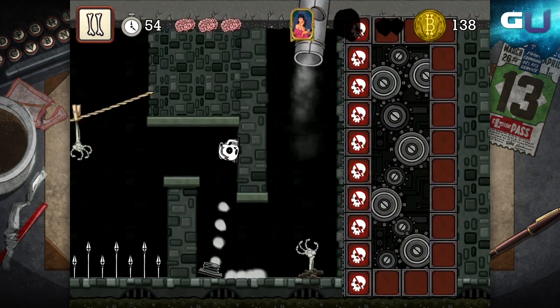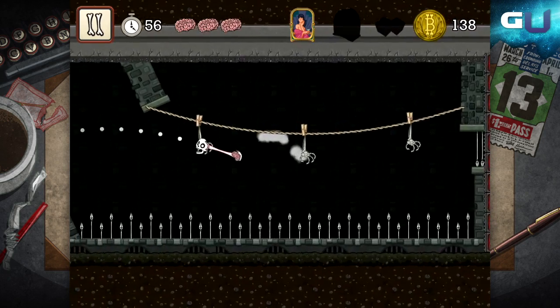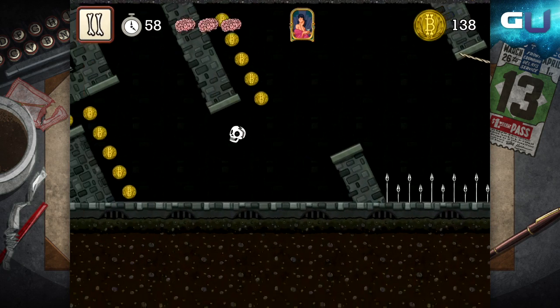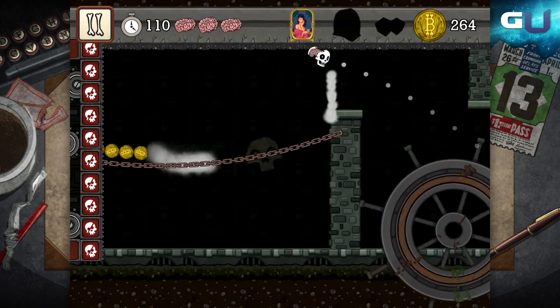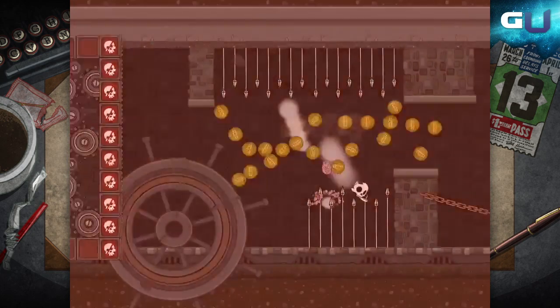Next you got spikes and crushing walls — you've probably seen these in other games before. Spikes are deadly, and crushing walls too if they squish you against an obstacle. There are several levels dedicated to outrunning crushing walls, so be ready for them.